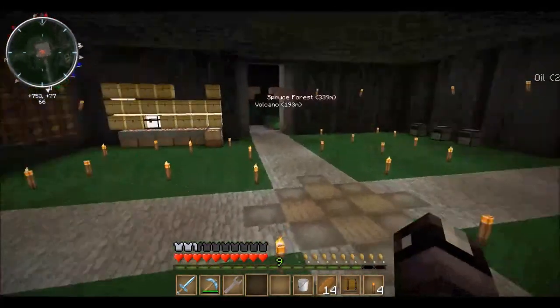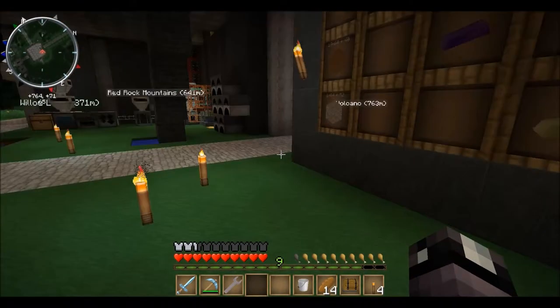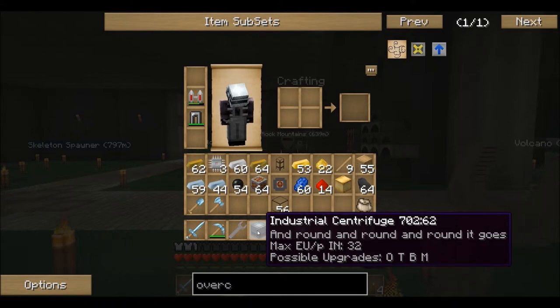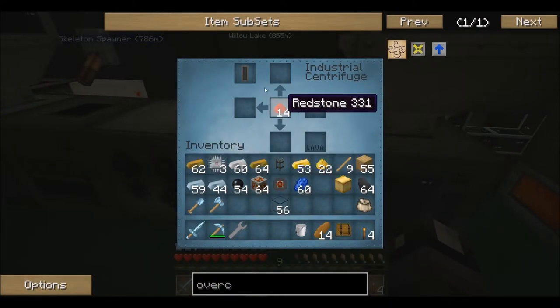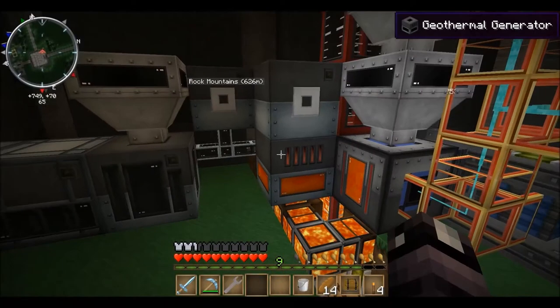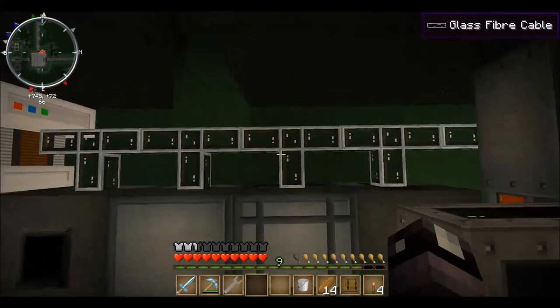We got our four advanced alloy plates and our advanced machine blocks - there we go, we got two. Now we can make our industrial centrifuge! There it is, we made our industrial centrifuge - round and round it goes. It says it runs at 32 EU. Let's put it down and put some redstone in there. Is it going to run? I don't see a green light - hmm, do I have to put some cells in there?